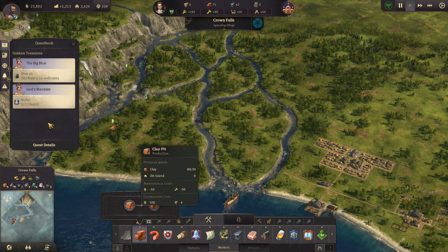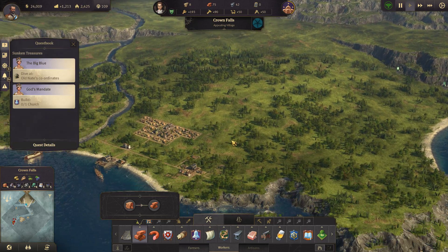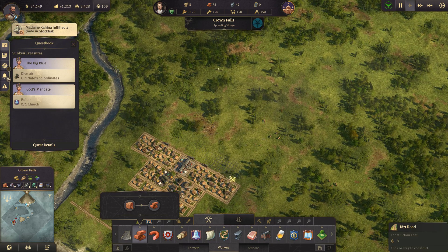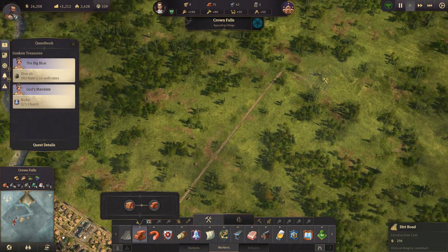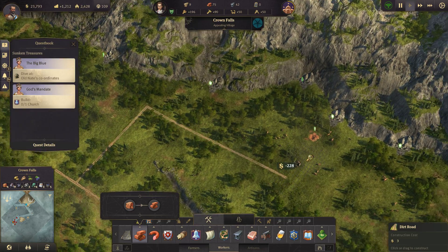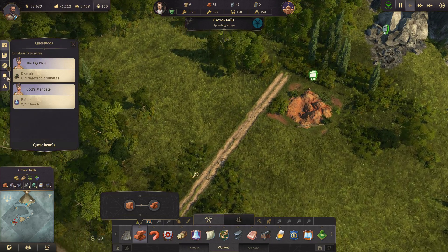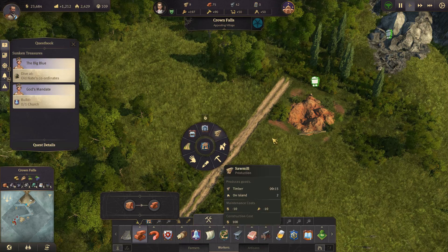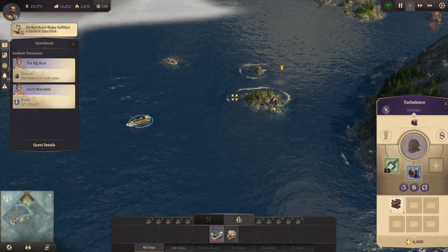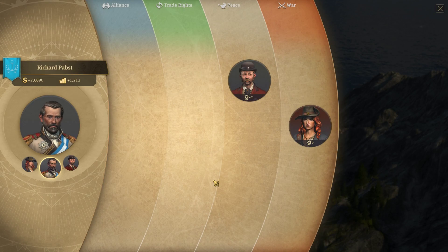It looks like we've got some back there, but that is way over there. We've got some way up there too — I think that's going to be our best bet to start. So I'm going to unceremoniously drag a huge road all the way up here like so. We don't have enough though.